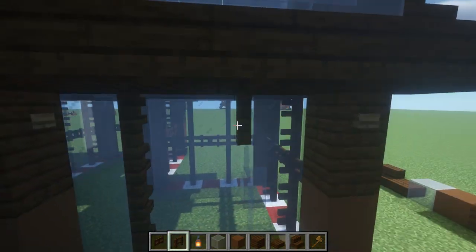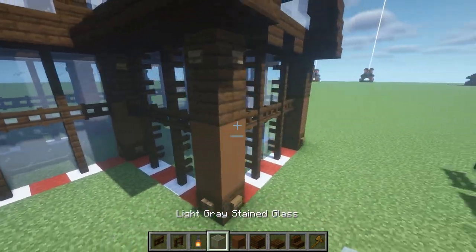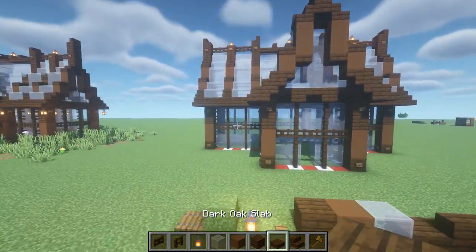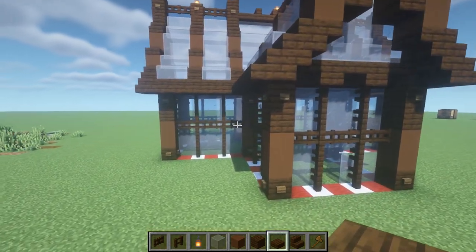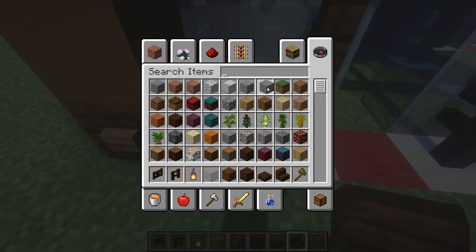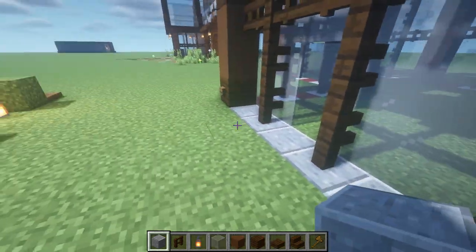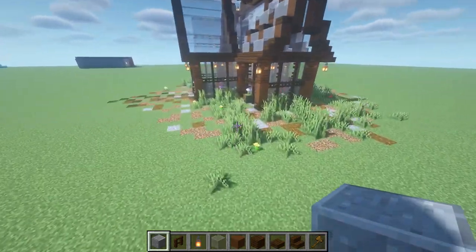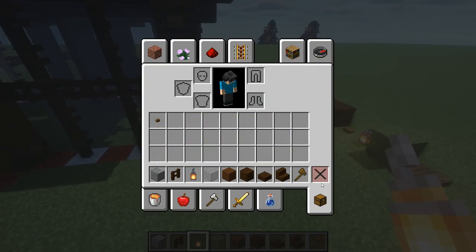A lot of copy and pasting basically is how this build is made. It's very similar all the way around — the same with the roof, the same with everything. Once you've built one thing, you kind of know how to build the rest of it. These blocks here I usually change to polished andesite all the way around, which makes it look a lot better. I've done it over here — just a quick glimpse of that — and then we're going to finish it on the outside.